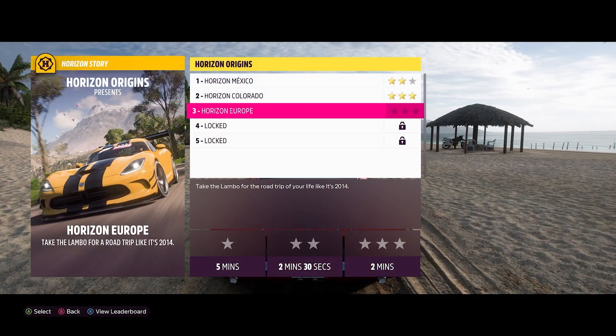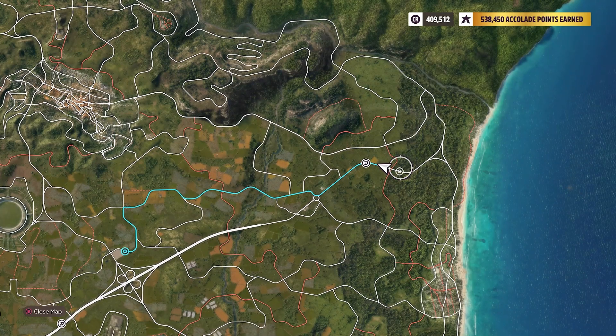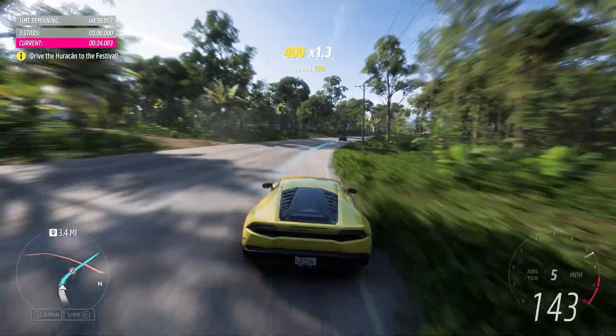Next up is Horizon Europe, and once again this is going to be during the part where you are actually earning stars. This is the location on the map. It is right near an intersection with a dirt road, and it's going to be along the left side of the road.